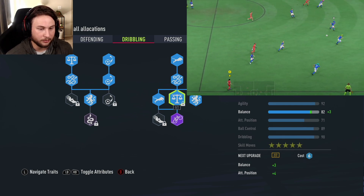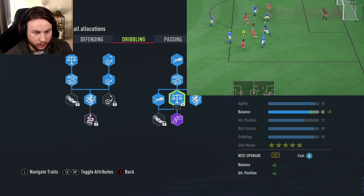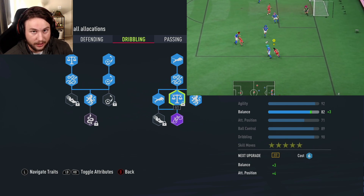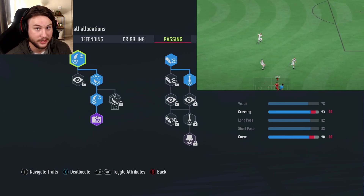The dribbling ability on this build is quite nice: 92 agility, 82 balance, 89 ball control, and 90 dribbling. You are very elusive — you have the skills to beat people one-on-one, do some playmaking, beat people down the line, and get a cross off. The dribbling ability is solid.